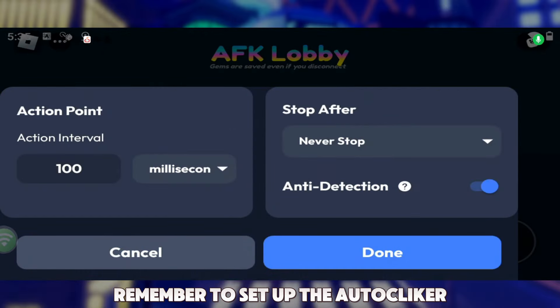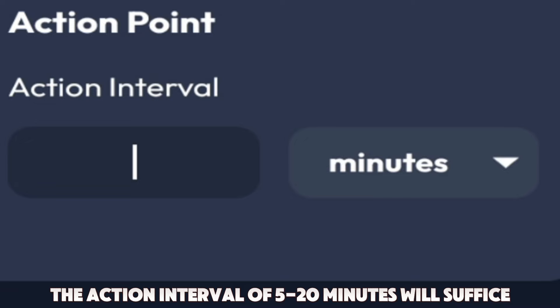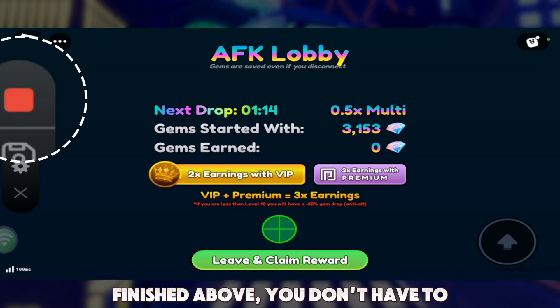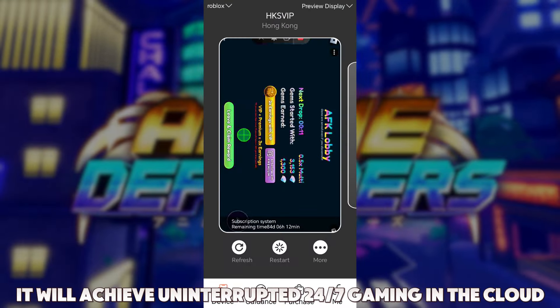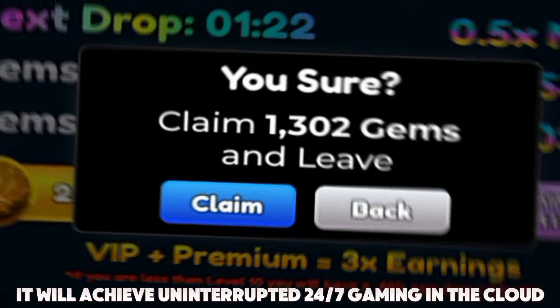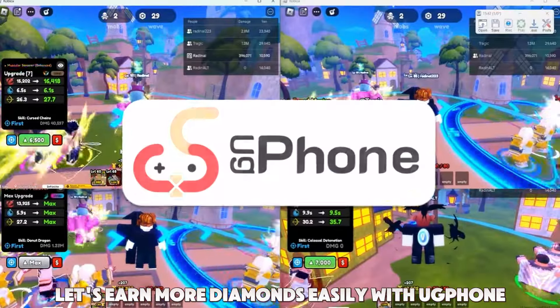Remember to set up the Auto-Clicker. An action interval of 5 to 20 minutes will suffice. You don't have to worry about being disconnected from the game — it will achieve uninterrupted 24/7 gaming in the cloud. Let's earn more diamonds easily with UG Phone.